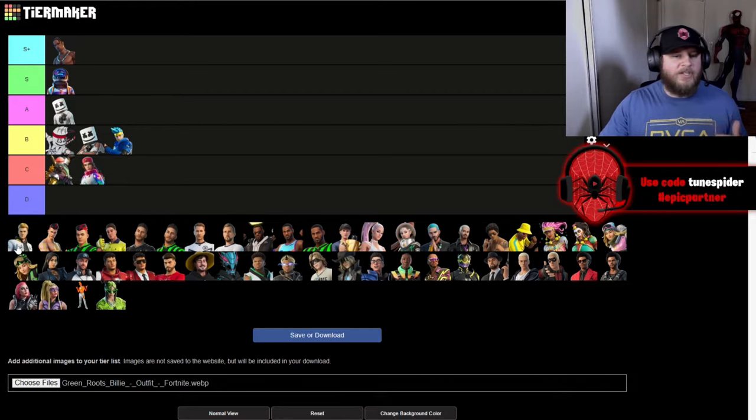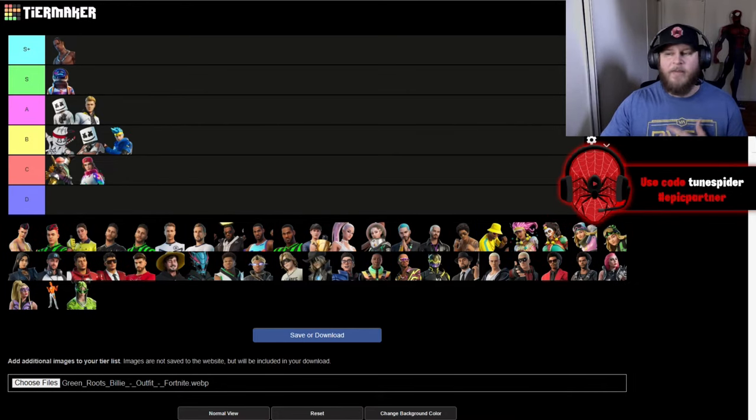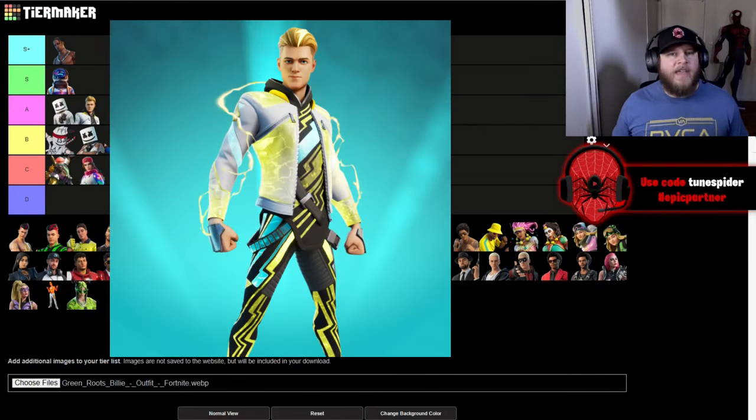Up next is Lachlan and I actually really like his skin — I'm going to be putting it in A. I like the outfit and I like the reactive yellow electricity that starts forming around him and changes his jacket. Overall I think they did a really good job with his skin.